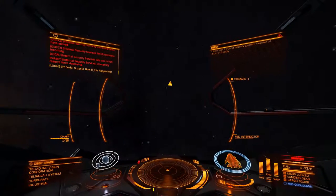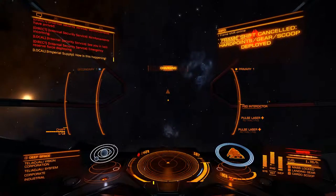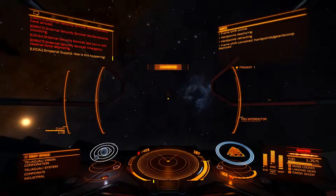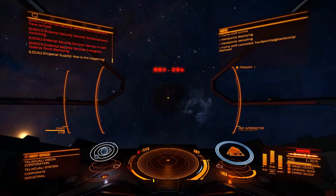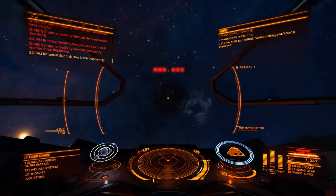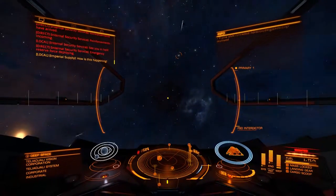I have all Class 2 pulse lasers, so my power doesn't drain very fast at all, but still does decent damage. And again, it's a smaller ship — it doesn't really matter how much damage you do because they can't really get away and they can't really fight back.